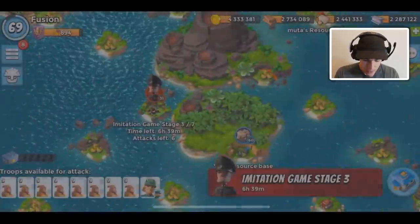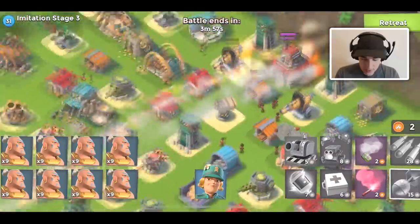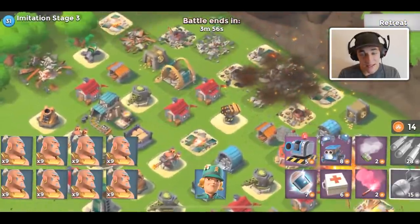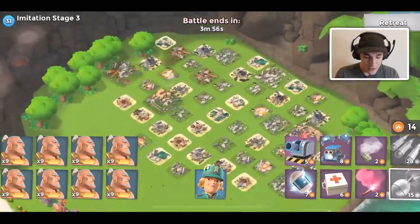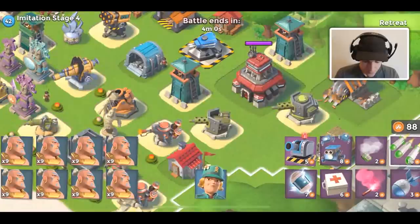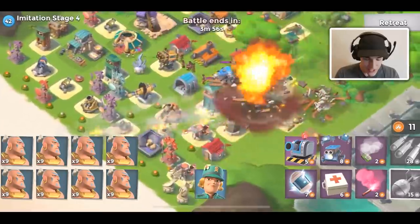That was stage two. If you're a low level, make sure you're taking advantage of Imitation Game. I know a lot of you guys probably are, but sometimes I'll forget to log on my low-level account and attack Imitation Game on Fridays. So make sure whenever Imitation Game comes out you jump on your account and play it, because you get some nice magma power stones and it's just a ton of loot.